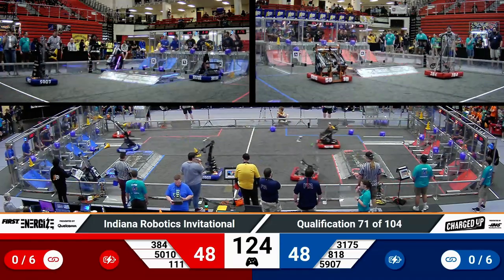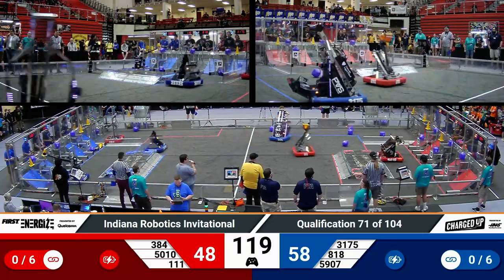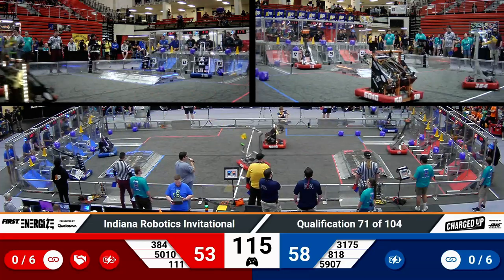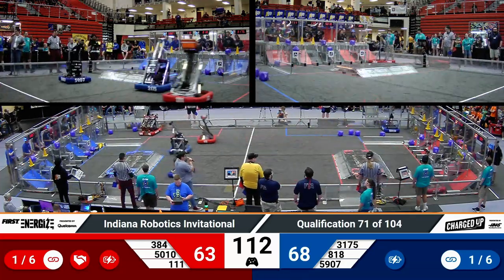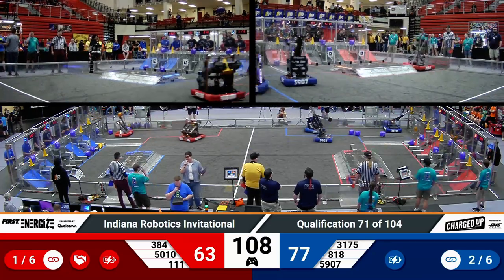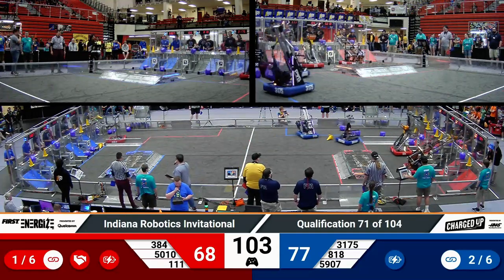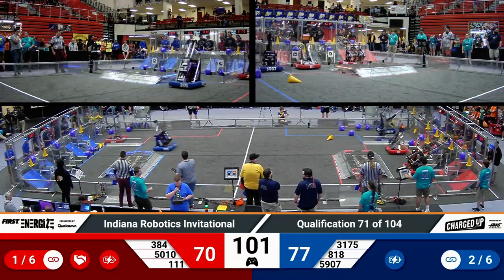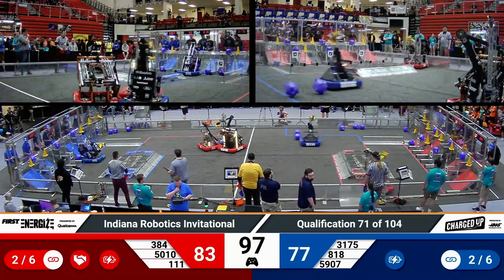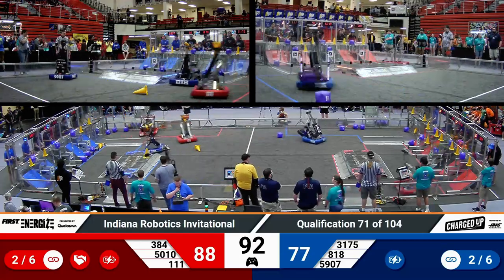Red, though, really trying to catch up. Sparky 384 scoring a quick cube, going back and grabbing another one while their partner Tiger Dynasty scored a cone on a high node. Wildsang right behind them with another cone on a high node for Red Alliance. That's going to be the first link for the Red Alliance — they need five more to get their sustainability bonus. Blue Alliance already has two links under their belt, with 31-75 working on creating another one, just barely scoring a cube in a low node.